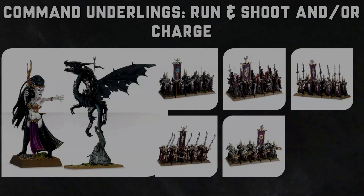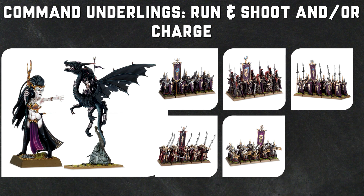When it comes to moving and charging, we'll start with the Sorceress on foot as well as the Sorceress on Black Dragon - they both have the same rule, Command Underlings. This is a command ability that allows you to pick one friendly Darkling Covens unit wholly within 12 inches, and that allows them to run and still shoot, or run and still charge in the same turn. That's going to be awesome for increasing board presence, especially adding that Run roll to already the fast movement of Elves.